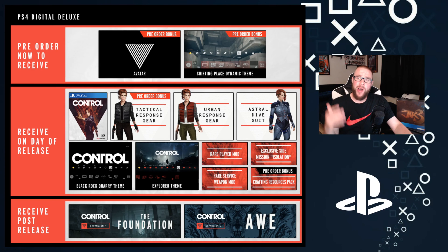Today we're going to talk about the PS4 Digital Deluxe Edition of the game. This is going to cost you $80, but if you pre-order it's $71.99 right now if you're a PlayStation Plus member, which is pretty cool — you get about a $10 discount. If you pre-order right now you get the avatar and the Shifting Place dynamic theme right away.